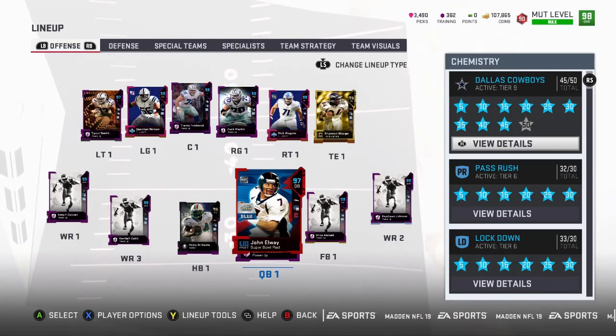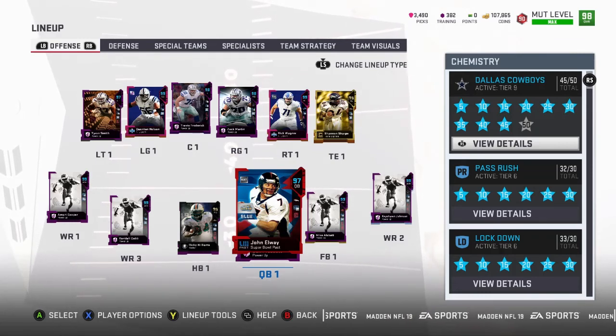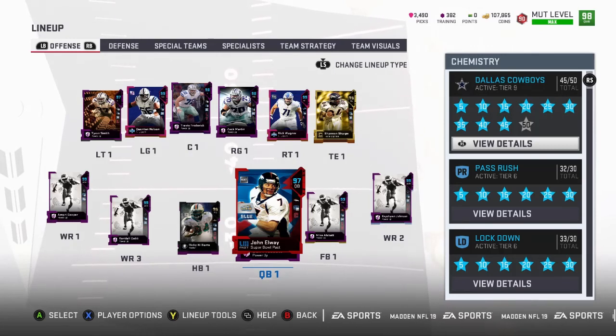Anyway, I wanted to update you guys and let you know how I got Terrell Owens to 99. It took a lot of work throughout the year — getting John Madden, filling the slots, and adding Cowboy cams. Everything's maxed out on my available slots. I'm happy with the team and I'll see what new cards come out. Thanks for tuning in — if you liked it, sub and like the video. Until next time, have a nice day.